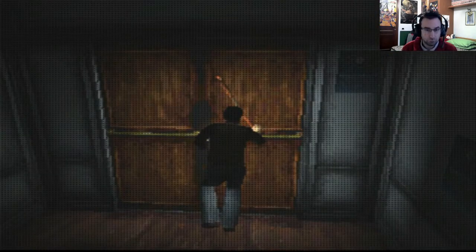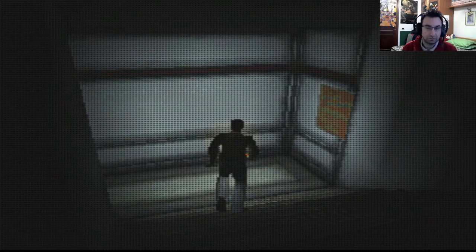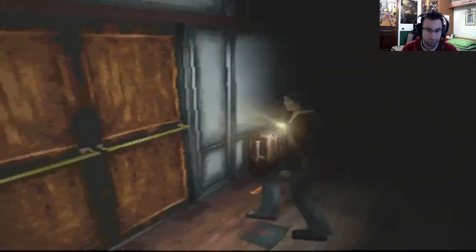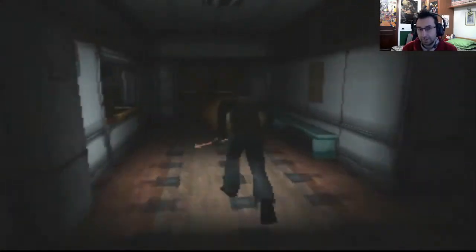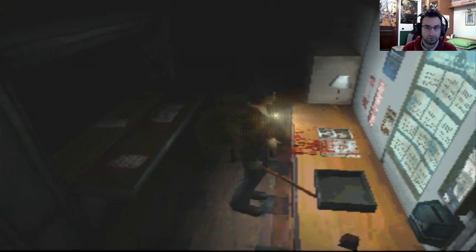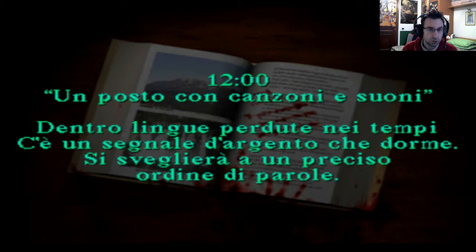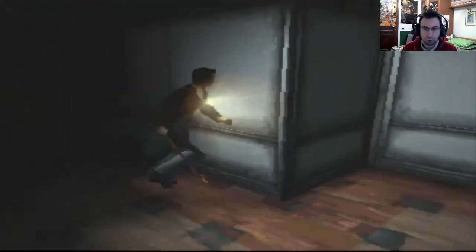Vi ricordate che di sotto, accanto dove abbiamo salvato, c'era quella sorte di tre storiella che dicevano degli orari diversi, che rappresentavano gli enigmi qua nella scuola? Mi sa che dobbiamo fare riferimento a quello e andare a cambiare l'orario dell'orologio che c'è qua in cortile. Perché qua diceva: alle 10 il laboratorio l'abbiamo fatto, poi alle 12 c'è un posto con suoni e canzoni, quindi la sala dove c'è il piano. Quindi bisognerà fare qualcosa qua fuori.